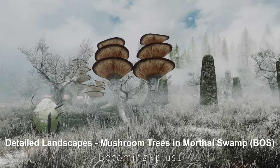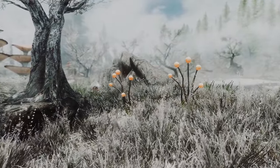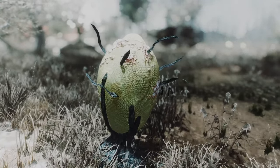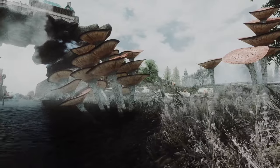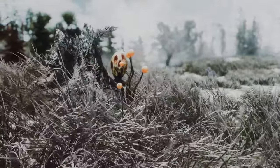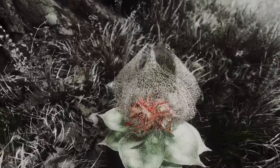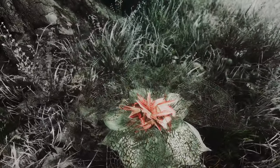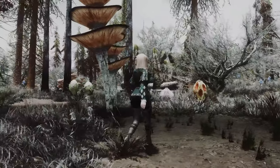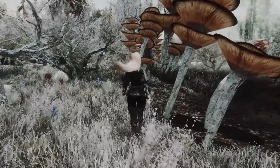Next up is Detailed Landscapes Mushroom Trees in Morthal Swamp. This mod adds mushroom trees to the Morthal Swamp area in Skyrim using Base Object Swapper to replace driftwood with mushroom trees, which blend very well with the scenery of Morthal. It also adds small spore mushrooms and plants reminiscent of the Shivering Isles, enhancing the atmosphere of the swamp. I personally used the Mania Mushroom retextured mod to make the mushrooms more brown to better fit the mood of Morthal. If you like it, give it a try.